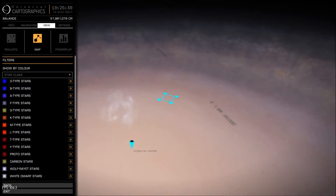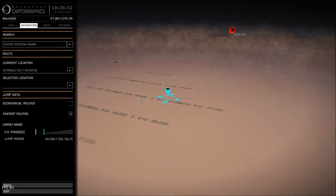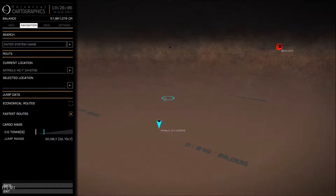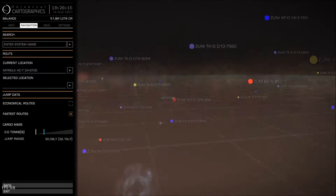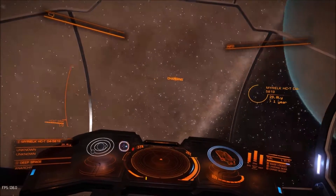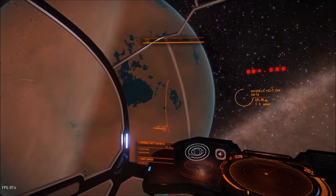Let's plot a course. I've lost where we're going — let's just go back to my current position. We'll go up a bit but not too much, then just plot it. Friendship drive charging. We'll say one goodbye to this lovely planet.